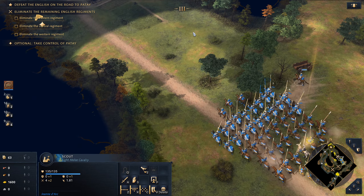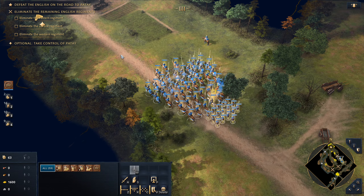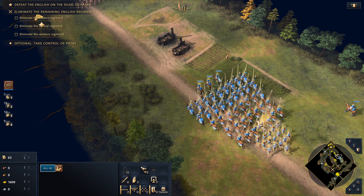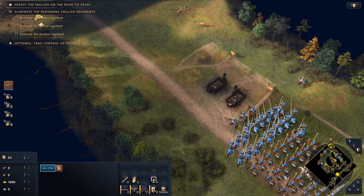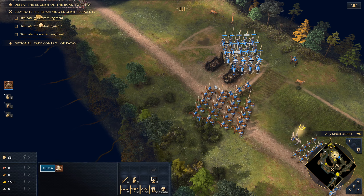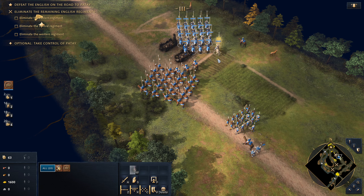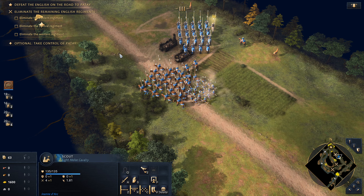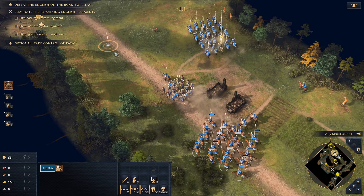Let's just move — we're going to heal. We have to be careful. Groups three and four, push with Jeanne d'Arc and our heavy knights. We have to assault the position — they're going to demolish the town. Entering the valley, the forces entered the town and the people of Patay rallied to her cause.